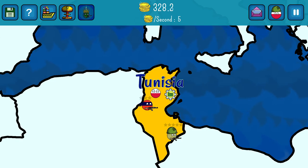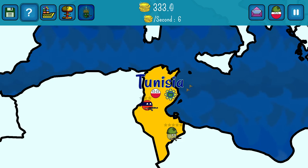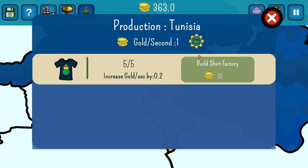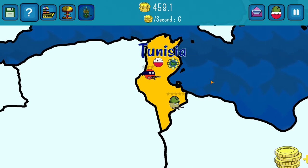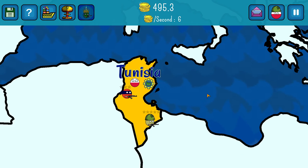When you conquer a country, you can click again on that icon that appears and max out your money there. There are countries where it is just one slot, because it would be too overpowered if every country had four or five.